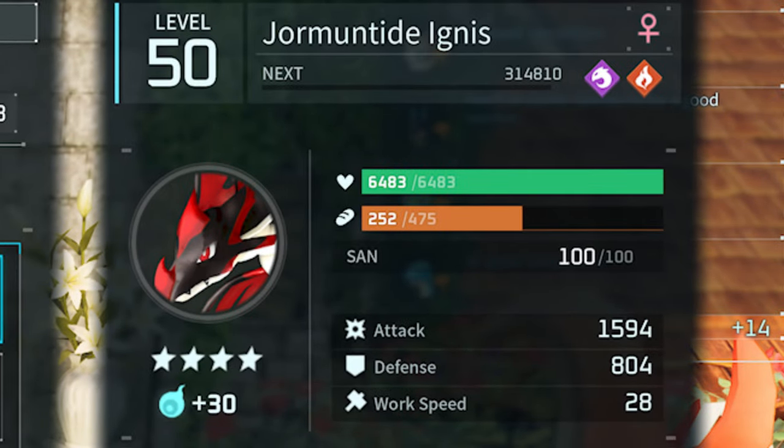Hello fellow inhabitants of Pal World and welcome to today's video. What we're going to be doing today is showing you how you can get a four-star beast in Pal World. We've gone for the Ormond Tide Ignis. We're going to be showing you how to get your pal so powerful that it can defeat the bosses, because the bosses are quite hard in Pal World.